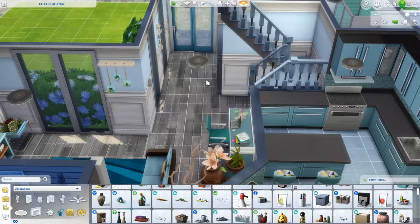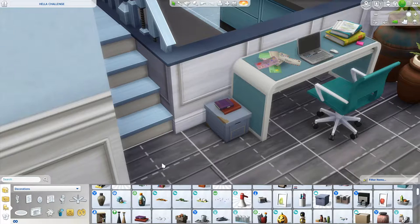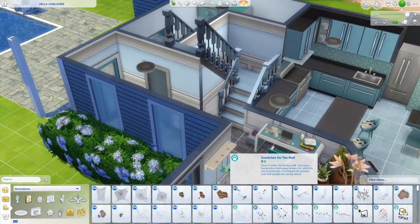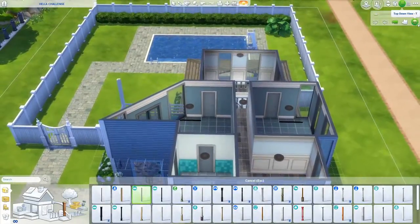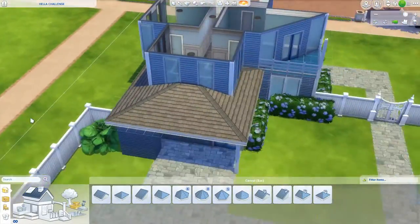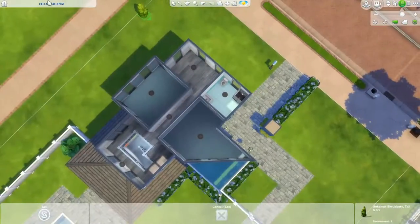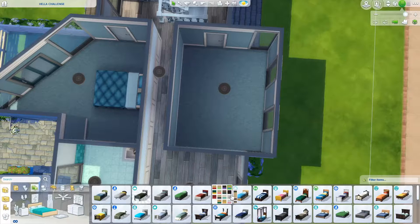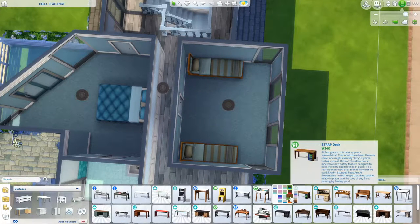I own all the packs. I built this one before Eco Lifestyle and before the window and door centering update — you'll notice my windows were snapping to the grid, not free-flowing. I'm excited to do my next shell challenge with the update and Eco Lifestyle. I do plan on playing for a bit after I get this upload done. My day hasn't really gone exactly as planned, but when does it ever? Curveballs are okay sometimes — they keep you on your feet and make you see things you normally wouldn't.